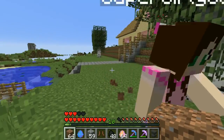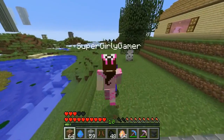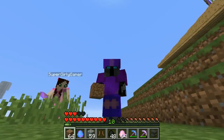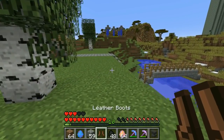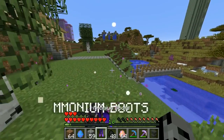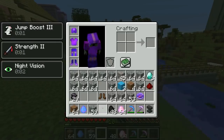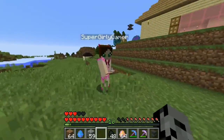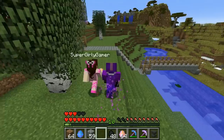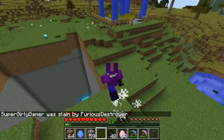Three, two, one, go! Yeah, that was 20 percent quicker - on my screen you were behind me! All right, this is the final one - the boots give you Depth Strider, Feather Falling so you don't take fall damage, they make you even quicker, and give you a Jump Boost. I'm even faster now! Race me again - three, two, one, go! Oh if you jump it kind of messes things up, and I slapped her to death.